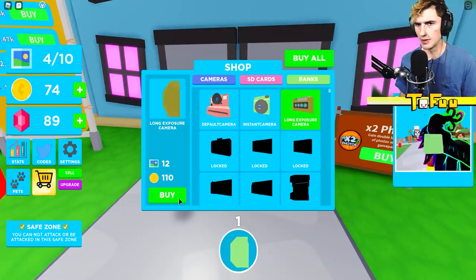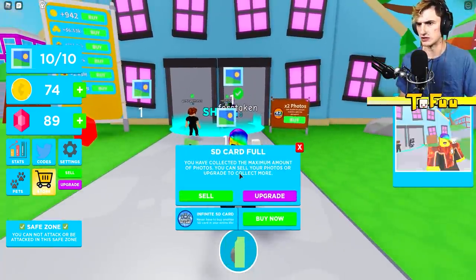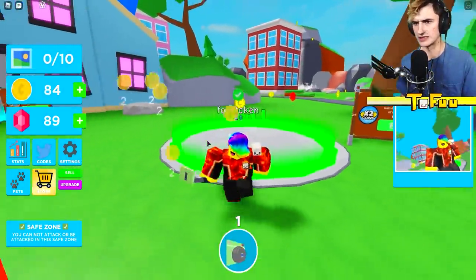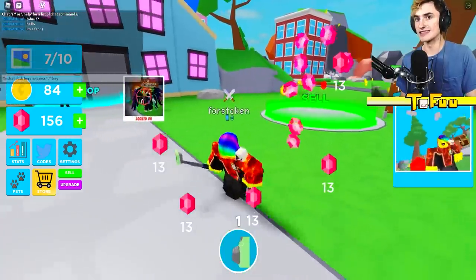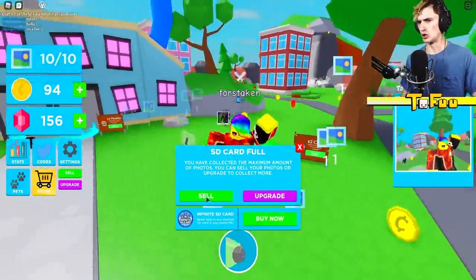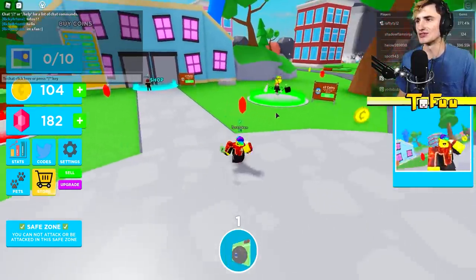In here we can now buy a new camera — the instant camera. I already had the default but now there's the long exposure camera. I think this one is gonna take more photos with one click. We do it one time and we get seven — now we literally have to click twice and our inventory is full.